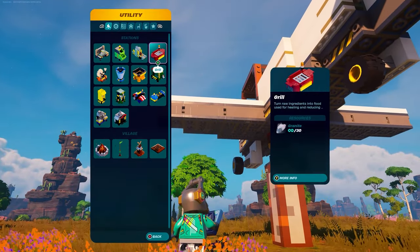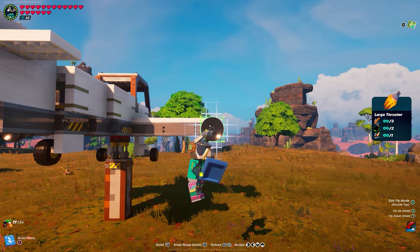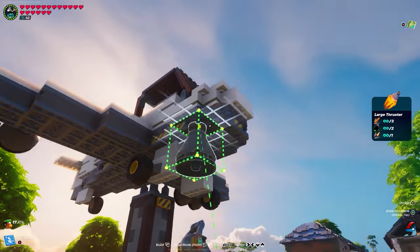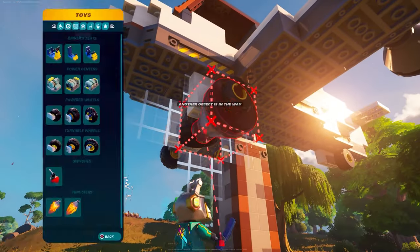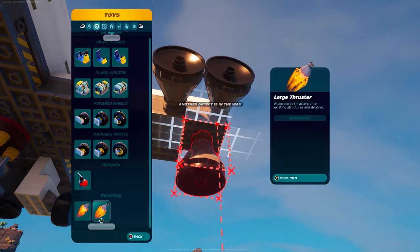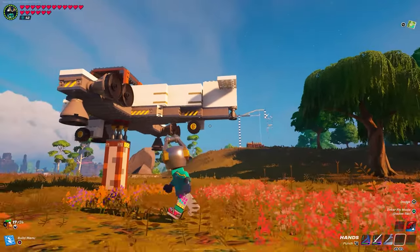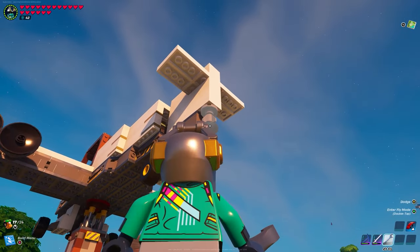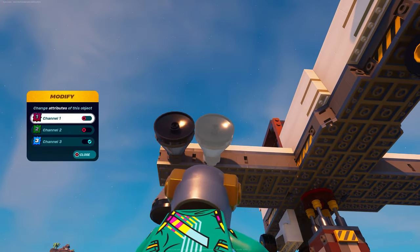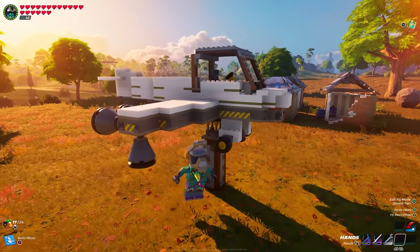Next up, add the thrusters to the wings. To steer we're going to need thrusters on each side of the wing — two on each side. That'll let us steer and go straight at the same time. To get this thing up in the air, place a large thruster right in the middle under the wheels, then one more large thruster on the tip of each wing. Then take a small thruster and put one right on the edge of the tail. By default all thrusters are on channel 3 — leave the lift thrusters on channel 3. Change the left turning thrusters to channel 1 and the right turning thrusters to channel 2.